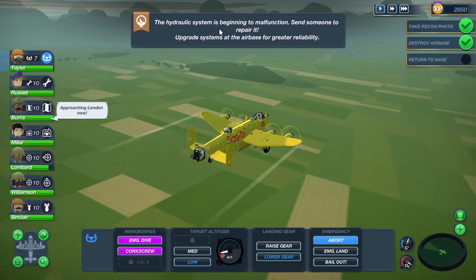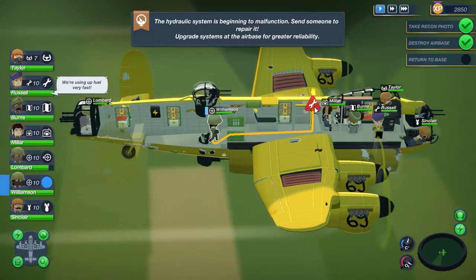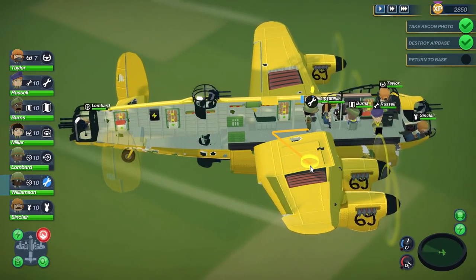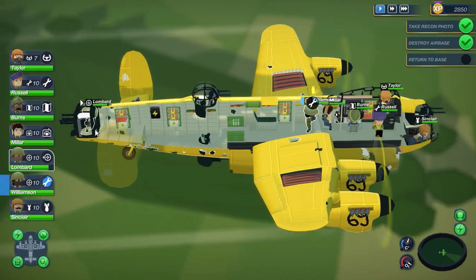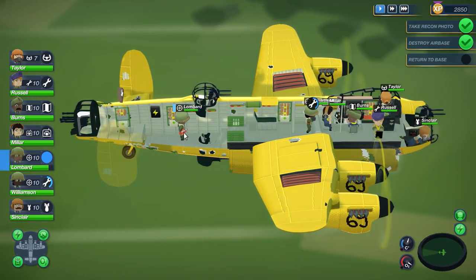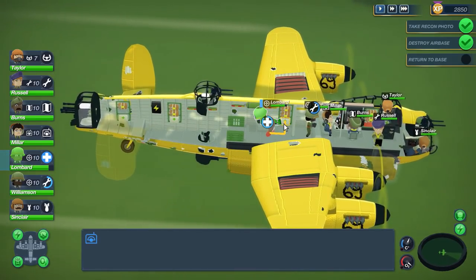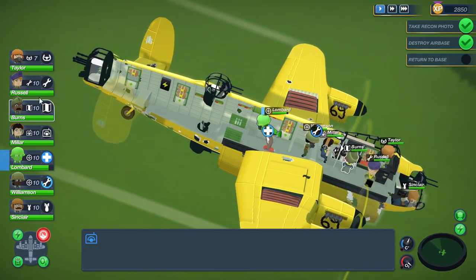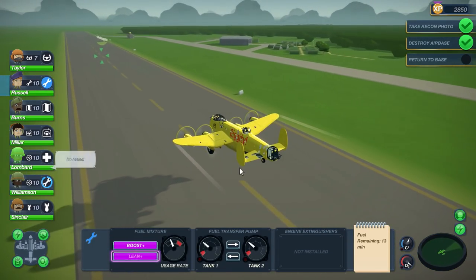Oh, speaking of which — fuel is a little bit low. Oh, we have a hydraulic malfunction! Let me show this. Williamson, you're not shooting anybody right now, so come on over here and fix that hydraulic malfunction. As a matter of fact, I don't think we could land if that's messed up — because we might need the hydraulics to actually land properly. There was also a fire where I could grab Lombard, grab the extinguisher, and come over and take that fire away. Lombard, since you're a bit hurt, can you rest while you hold a fire extinguisher? Oh, you can! Sweet. So if they're a bit hurt and you don't want to use a medkit, you can have them sit down, take a bit of a nap, recover some HP.